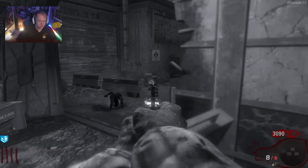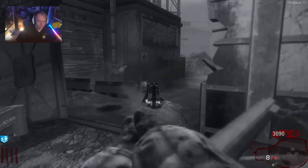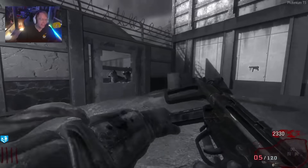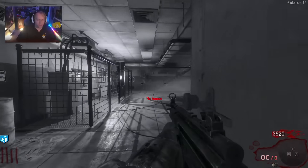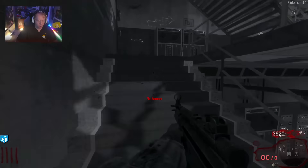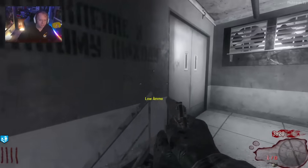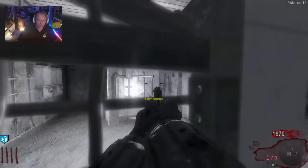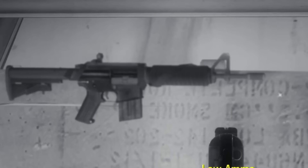You really just need the Thunder Gun and the Gersh devices. The first step of Ascension's Easter egg is right there where I throw a Gersh device at that generator. Thunder Gun I'm going to need as well, but not for the last step. I'm also not going to turn on the power, because as soon as I do, the monkeys will spawn, and I actually need them for an Easter egg step.